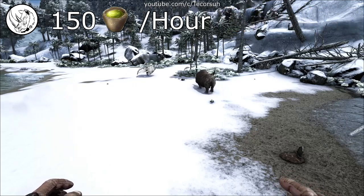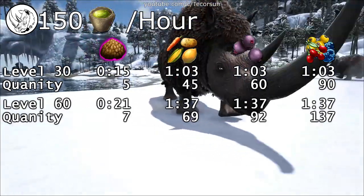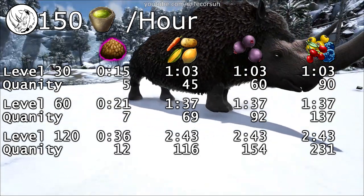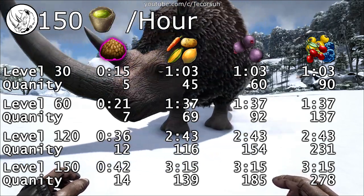You'll need around 150 narcotics per hour after the first 25 minutes during the tame. At a default taming rate, a level 30 can take between 15 minutes and 1 hour, a level 60 between 21 minutes and an hour and a half, a level 120 between 36 minutes and 2 hours 45 minutes, and a level 150 between 42 minutes and 3 hours 15 minutes.